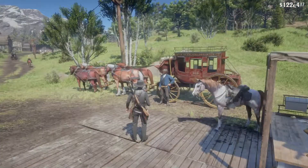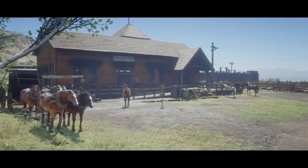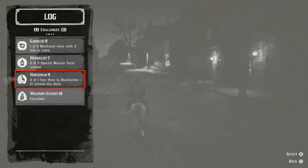This video I'll be showing you how to obtain the Horseman 9 challenge. We'll be taking this lovely stagecoach to the thriving metropolis that is Van Horn, and from here our goal is to haul to Blackwater without getting wet in under 17 minutes.